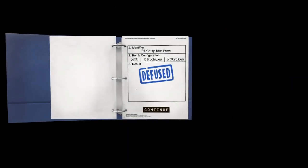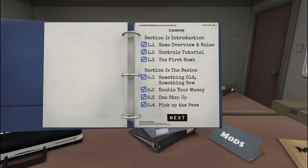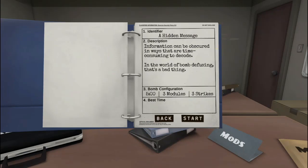What level were we playing? We were playing Pick Up Your Pace — level 2.4. We've actually made it to the second page of the bomb book. Alright, three-point-one — a hidden message. This is section three, moderate. Oh boy. Information can be obscured in ways that are time-consuming to decode. In the world of bomb defusing, that's a bad thing.